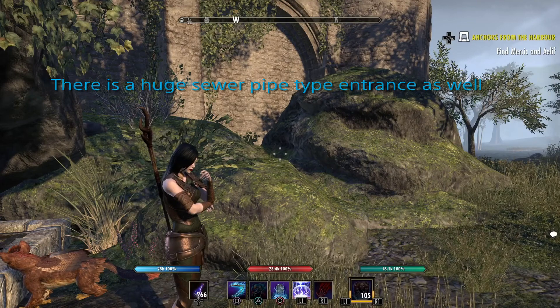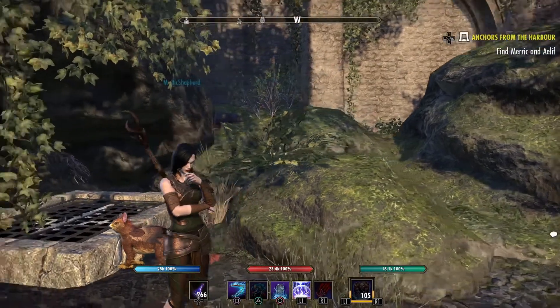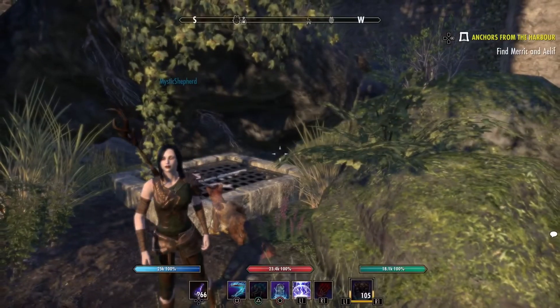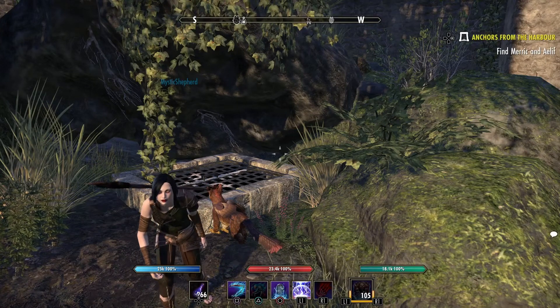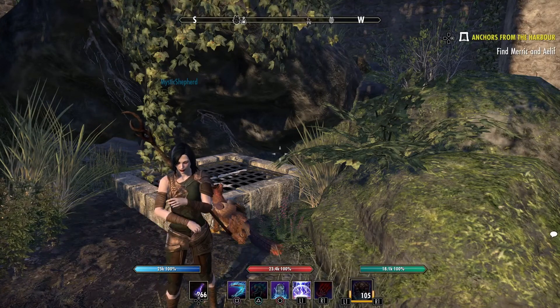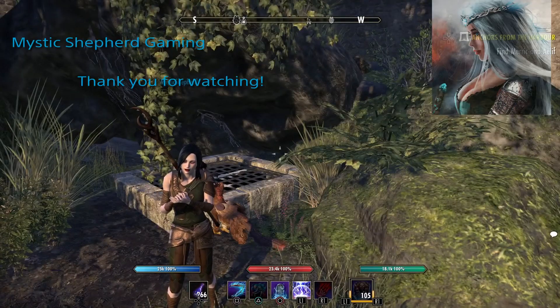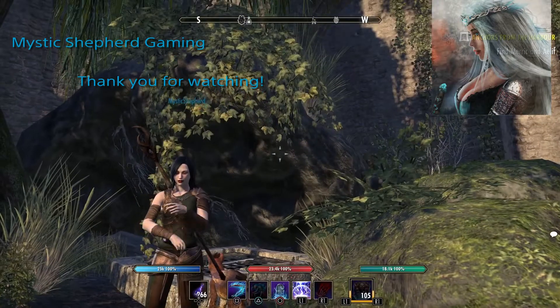I hope you found this helpful. This is just basic 101 on where to find the Outlaw's Refuge to sell those stolen items. On the left-hand side of the screen, if you want to become a vampire, check out that video. On the right, if you want to be a werewolf, you definitely want to check out that video. Thank you all, my wolf pack. Have a fabulous day, and I will talk to you next time. Happy gaming.